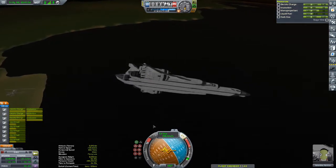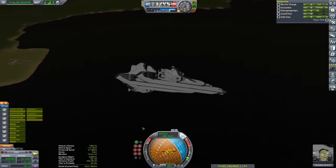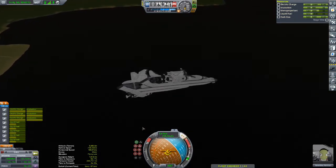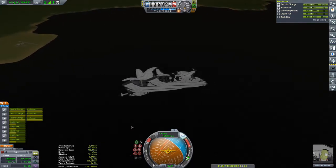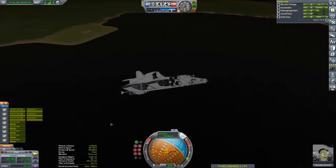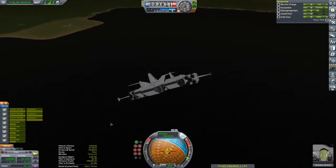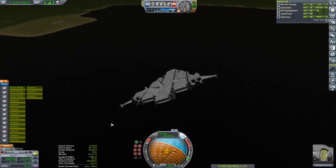Here we are coming in for a landing. Don't worry — I haven't accidentally overshot the runway. This is my intentional re-entry profile. I always like to overshoot the Kerbal Space Center by just a little bit, because I like to land on the field on the other side. Then all I've got to do is turn around, get on the runway, and go again.